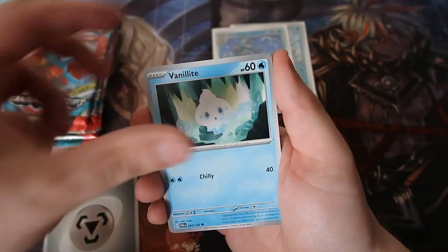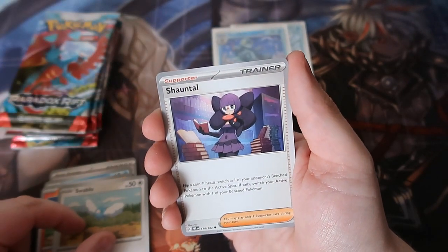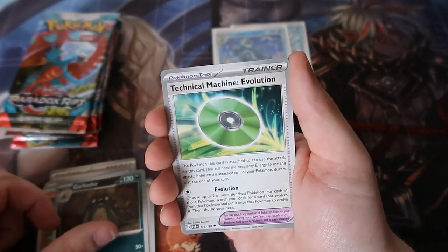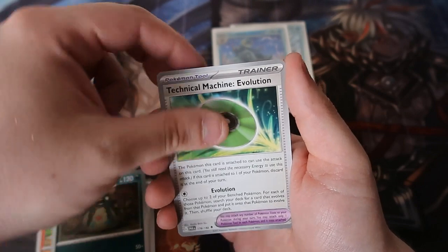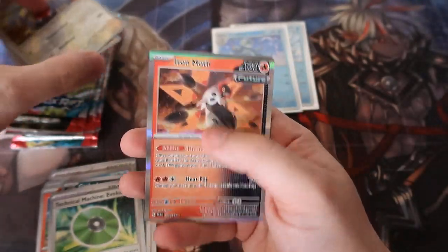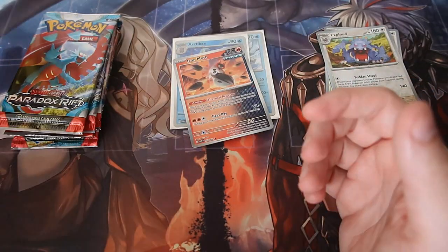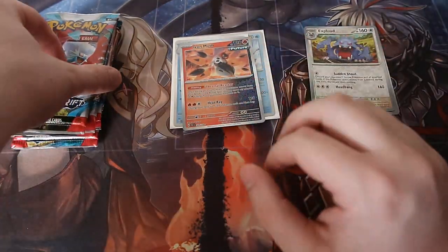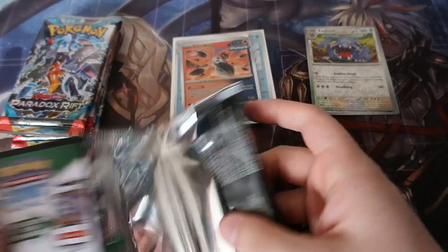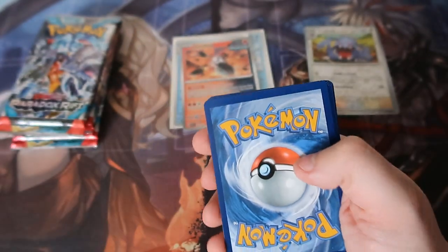One from the back — let's have a look. Metal energy, vanilla. We got Pansage, Swablu. Oh, that's the librarian — that's the one from the new DLC, which I haven't played yet. Garbodor, TM Evolution, Poygomiverse Explode. Iron Moth — I thought that was something insane but it wasn't. It's a very very good Pokémon, a futuristic one, but I thought we had something exciting. Here is your code and it's gone.